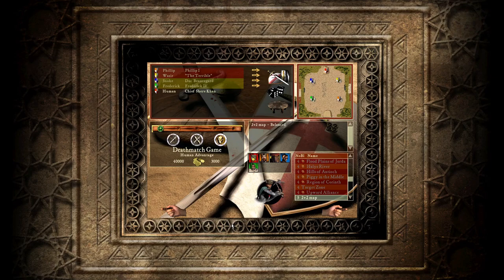Welcome back everyone to another Stronghold Crusader 2v2. We have the last game of our first round right here, right now. We got Snake and Frederick versus Wasier and Phillip.